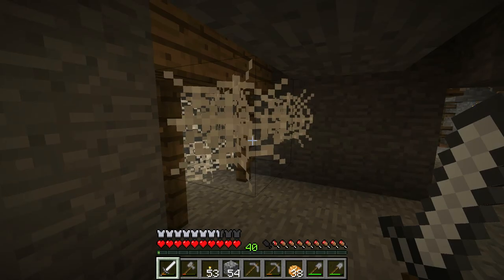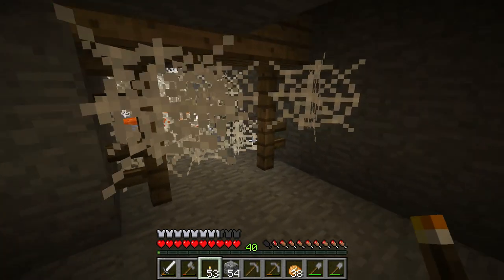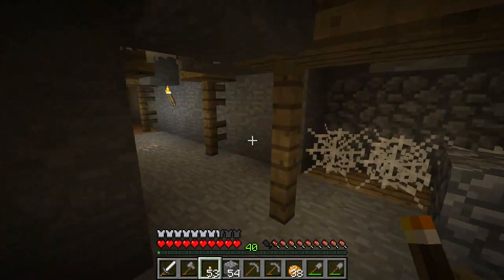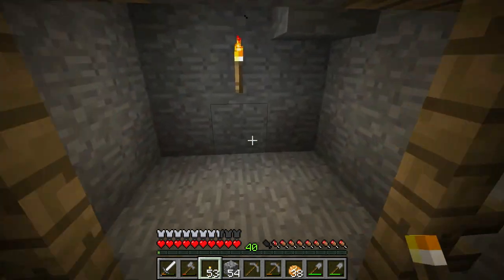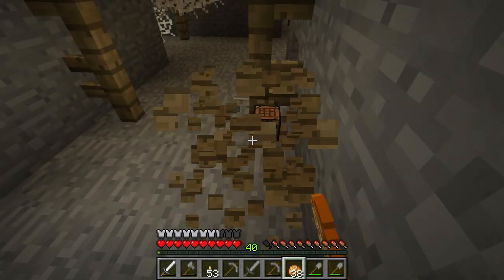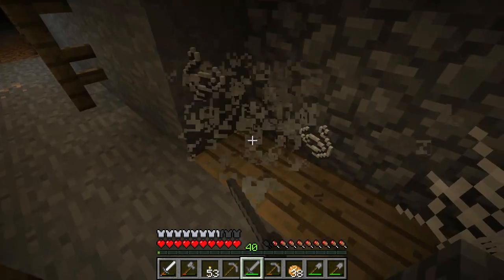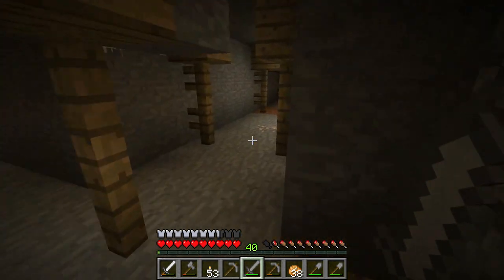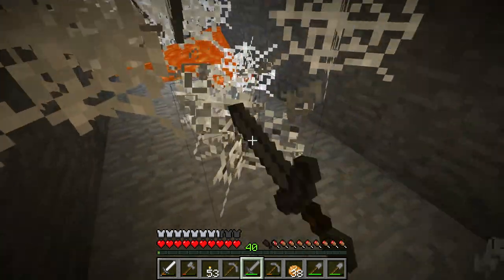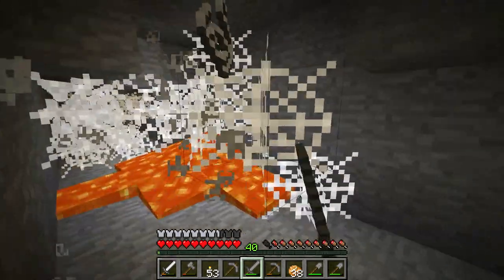I should probably not use my sword too much — unless I want to make a new one quickly, which I could. That looks cool right here, just the web effect. Yeah, I'm gonna make a new sword so I can take care of all these webs. Now we have a sword that is not iron — let's get all this lovely string. You never know when you're going to need wool for a bed, or if you want to color things.